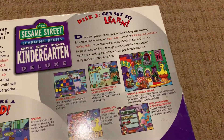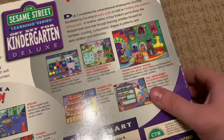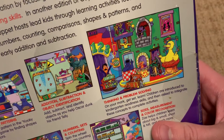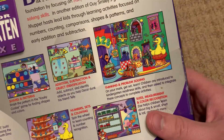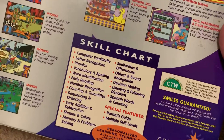Disc 2 is Get Set to Learn. It has different games on there with Big Bird, Cookie Monster, Zoe, Oscar the Grouch, and The Count. Both of them are awesome and they're fun to play with.